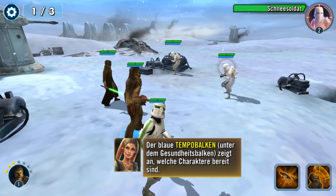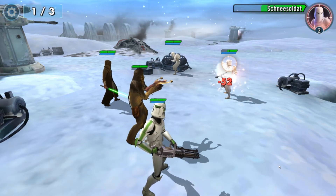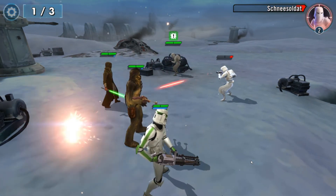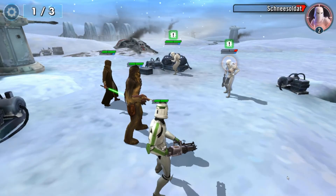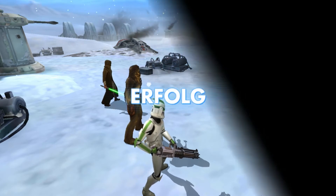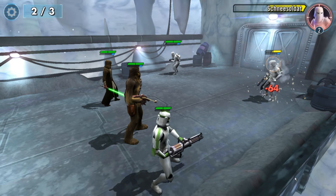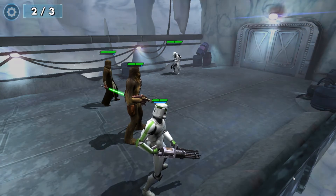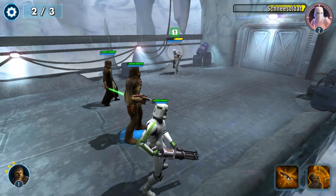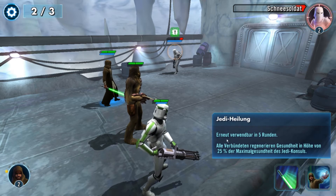Unsere Charaktere sind schon bereit. Chewbacca ist bereit, deswegen kann er auch angreifen. Auch der Heiler ist bereit, der Jedi-Konsular. Diese Soldaten funktionieren so ähnlich wie unser Soldat, in der Regel sind die Einheiten aber ziemlich einzigartig. Es gibt nur sehr wenig Einheiten, die quasi Kopien von anderen Einheiten sind. Meistens macht es auch Sinn, einfach nur anzugreifen bei den normalen Gegnern und nicht die Cooldowns zu verschwenden. Attacken haben auch Abklingzeit – diese Attacke hat keine Abklingzeit.